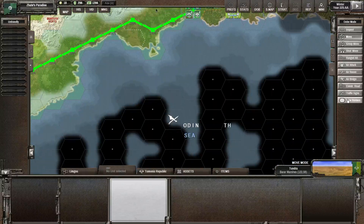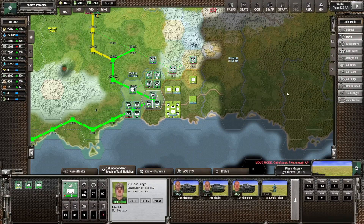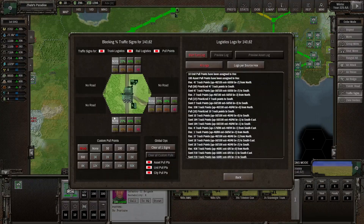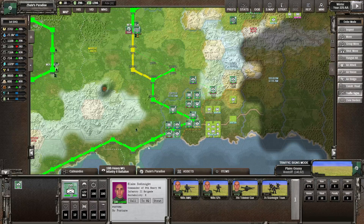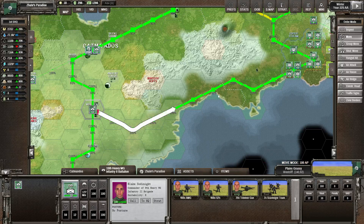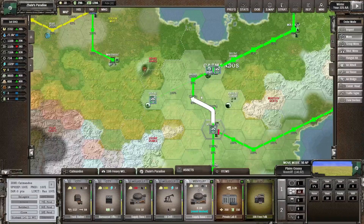A lot depends on how quickly we can make a breakthrough on the enemy lines. If we can destroy most of these tanks and start pushing further in, we've got a pretty good chance. Another thing I could do is set the traffic signs so no trucks go down that way — that's going to save a little logistics because we can just use the connection through here, as long as we don't lose it.